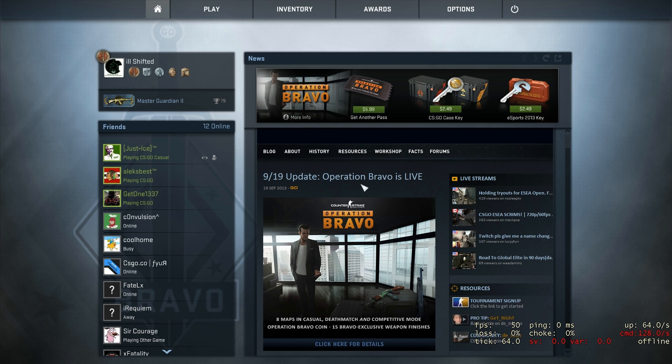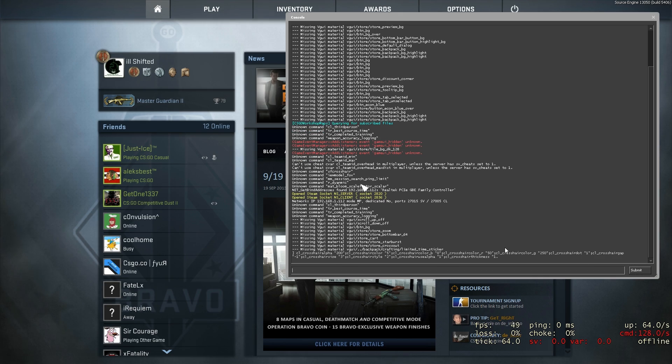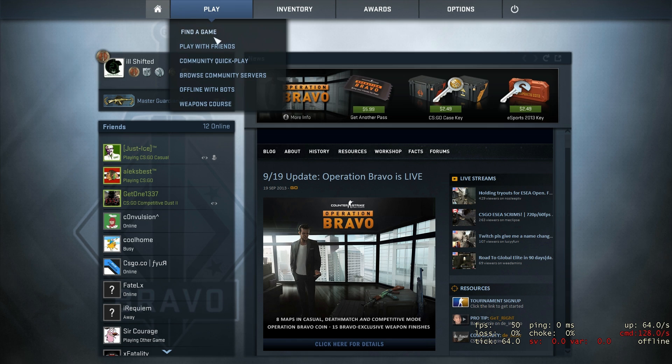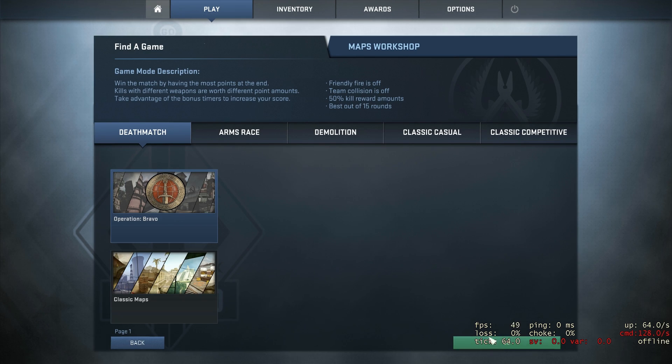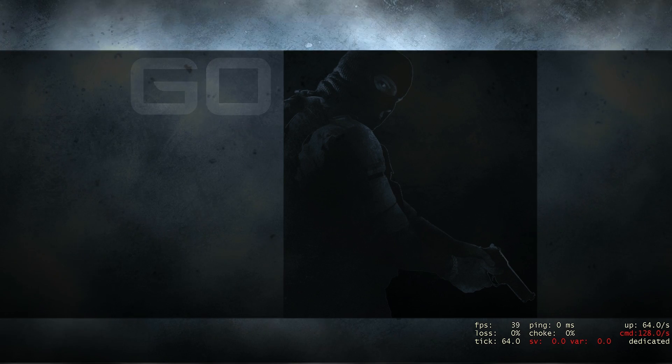Once you've got it copied, in Counter-Strike you hit the tilde button — the squiggly button next to the number one — to open your console command. You paste what you want for your crosshair and hit the submit button, then close the console with the tilde button again and find a game.